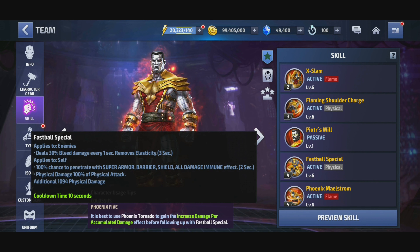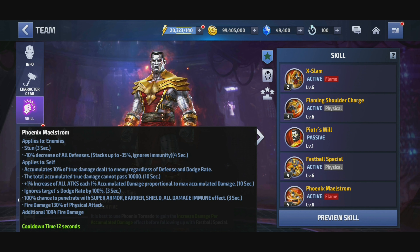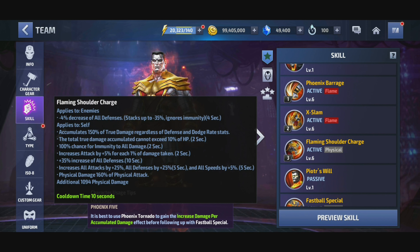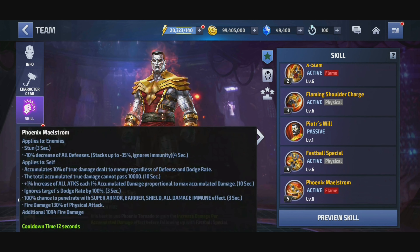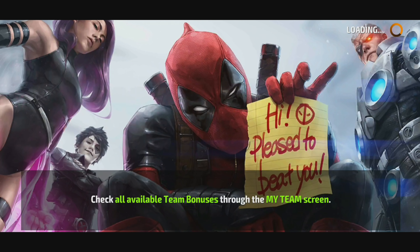His four gives him penetration, nothing much else, and his five gives him an all defense down again, and this time he has a damage accumulation that is based on how much damage you deal. Now because skill three has damage accumulation and skill five has damage accumulation, let's go into preview the skill and I'll talk about what I do here with my rotation.